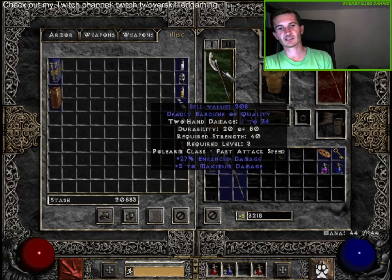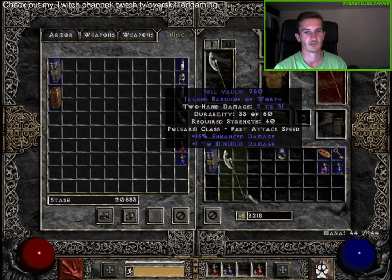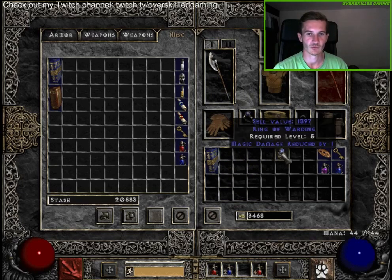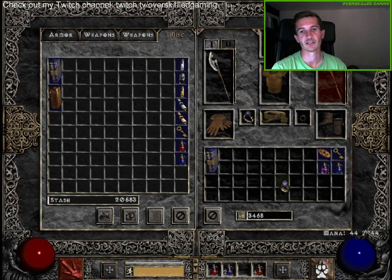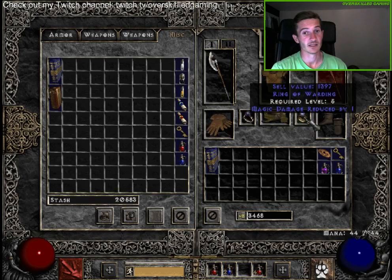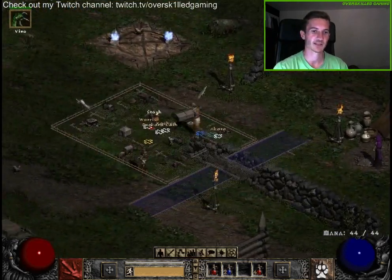The damage on our Bardiche we have is a little bit higher than on this one, so we won't switch. The ring is, let's say, suboptimal — but we don't have any ring yet, so let's just take it. Magic damage reduced by one — why not? It's kinda okay.